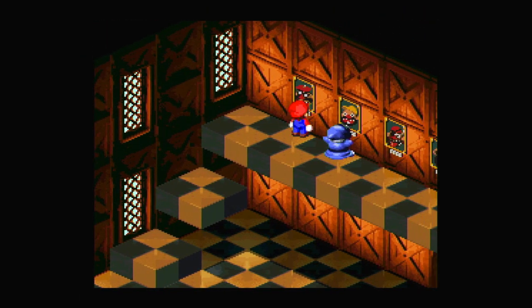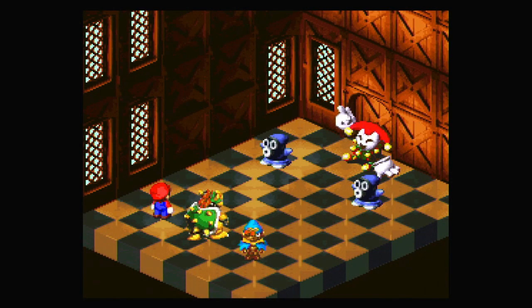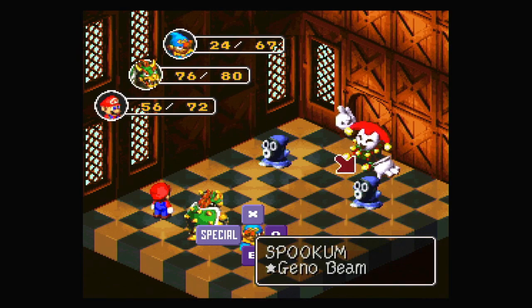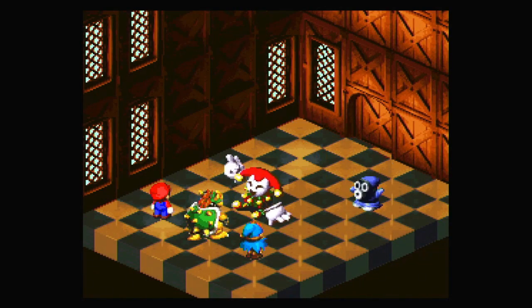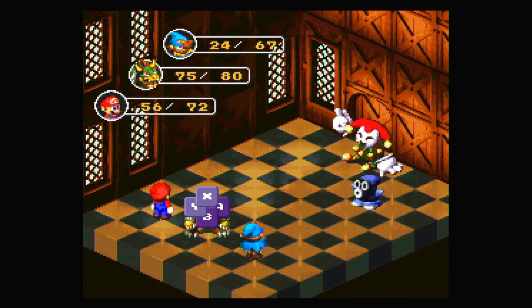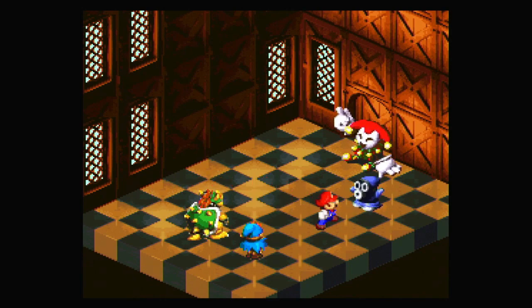Let's head on up here. There's a lot of these posters here which we're gonna need to know about. Booster the first. Except now I'm in a fight. It's fine. Geno Beam. I'm trying to use up more FP because I want to use more flower tab stuff. Didn't block — that's fine. Didn't do much anyway. Take that, and take this.